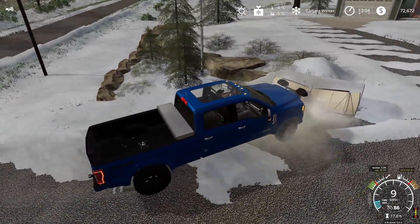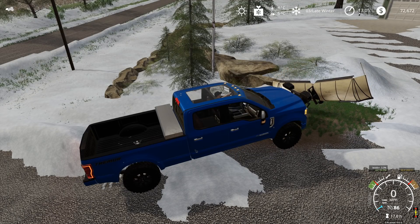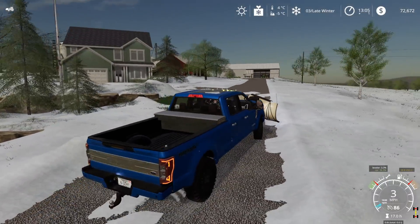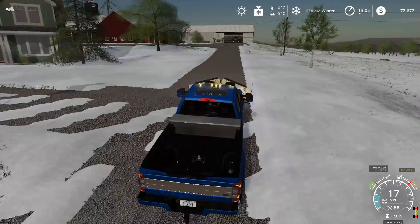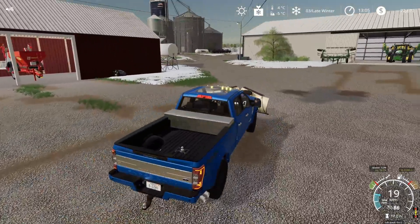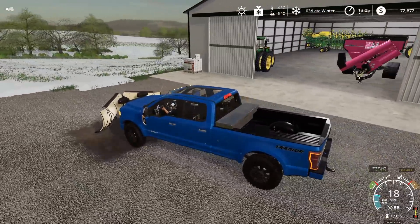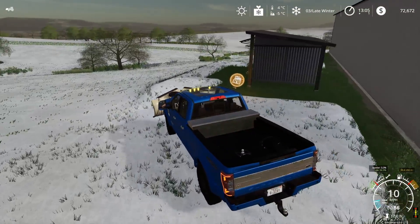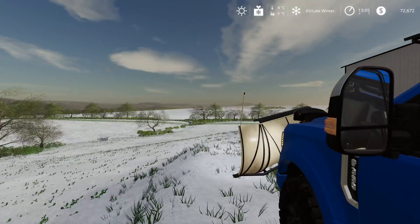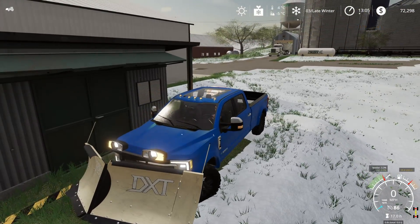Let me just push the snow up here and then lift and fold this plow in. We've got the roadways mostly clear and our farmyard is cleaned up for the most part. I have access to everything I'm going to need. I want to do some maintenance, so I'm going to pull this truck around to the back. Our mechanic shop is kind of out in the field — not the end of the world but not perfect either. Let's turn this off and do a little bit of work to this thing. Only $374 — let's repair it and put some fuel in it while we're here.